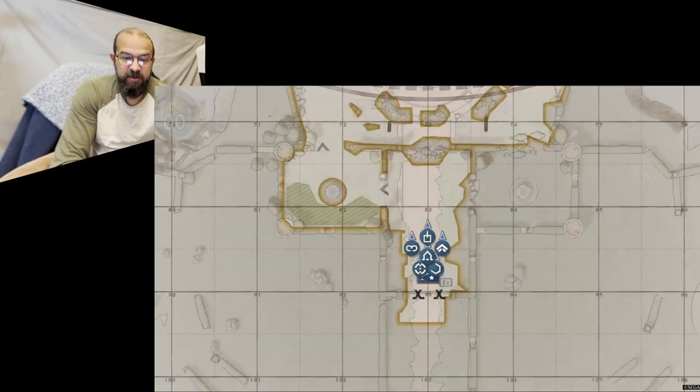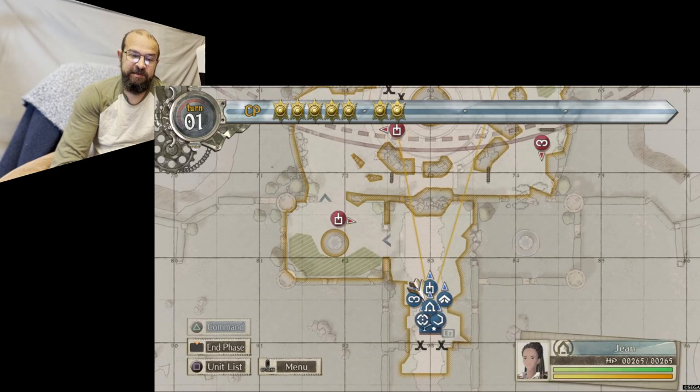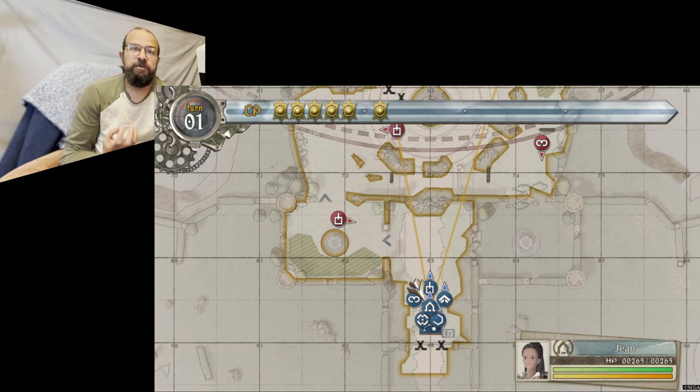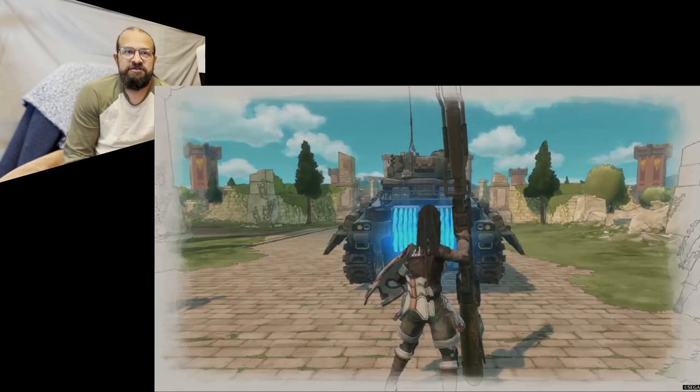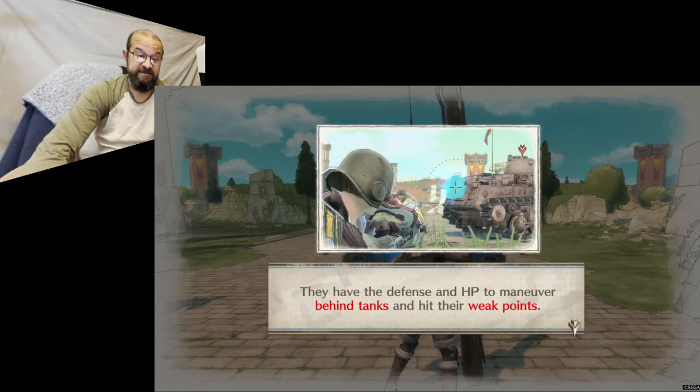Shock Troopers are better armored but have a lower range of movement. They're armed with machine guns and hand grenades. Their attacks are a lot more powerful, but they have a much narrower peripheral vision than scouts, so something has to be more directly in their line of sight before they're able to do intercept fire.